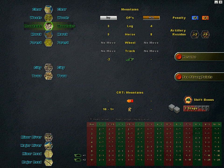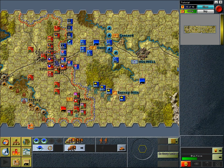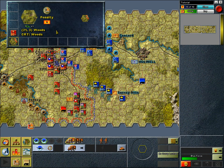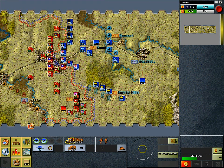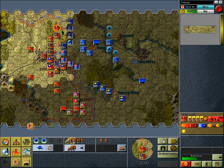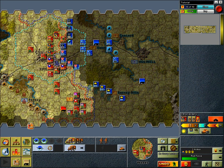Let's set up the attack. Moving the 10th Infantry Regiment from hex 21-3 to hex 22-4, and then moving the 1st Armored Cavalry Battalion from hex 21-4 to hex 22-4 — the same hex.